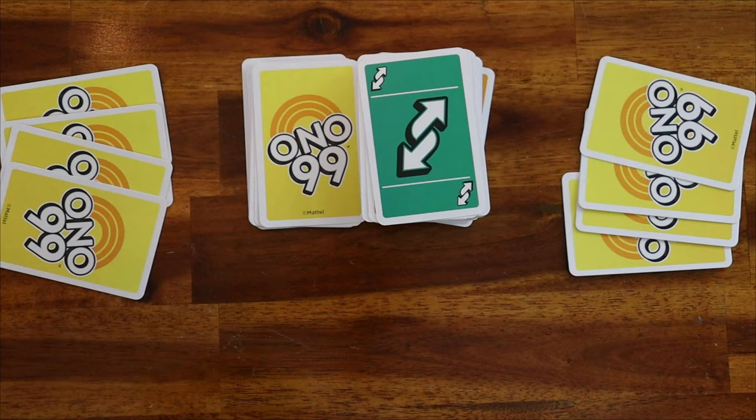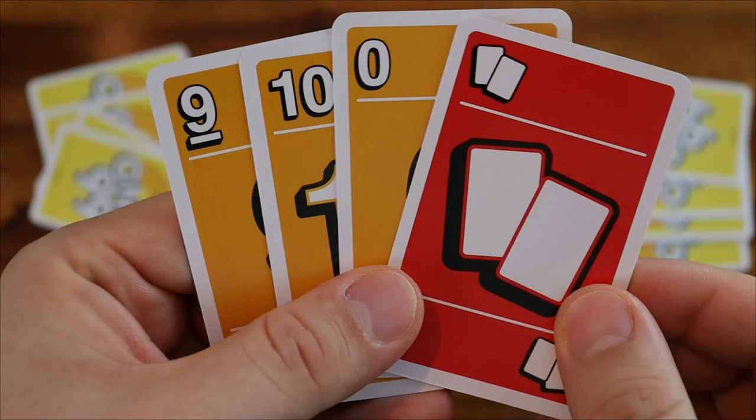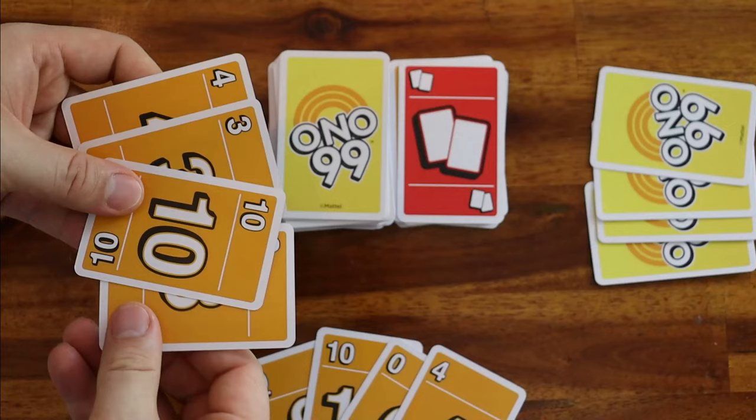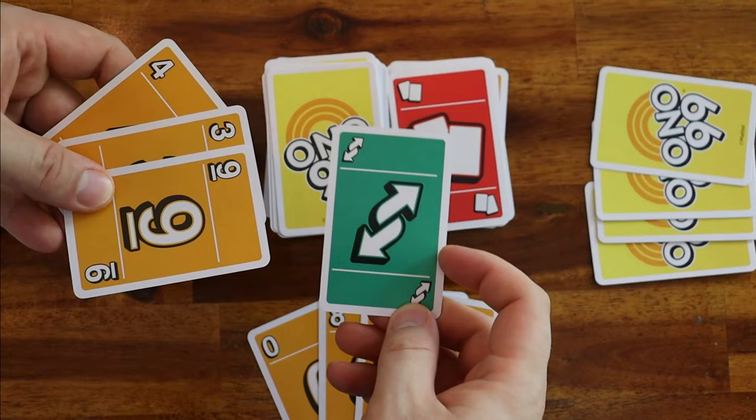If you play a minus 10 card, subtract 10 from the pile total. For example, if the current total is 43 and the player plays this card, the new total is 33. If you play a play 2 card, the next player must play one card, call out the new total, then draw another card, and then play a second card. You may respond to a play 2 card by playing a reverse card to force it to go back to the player that played it.